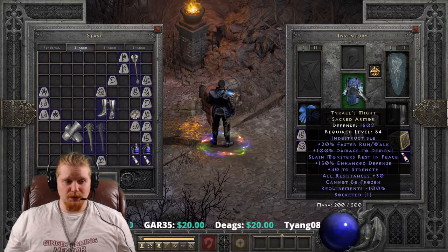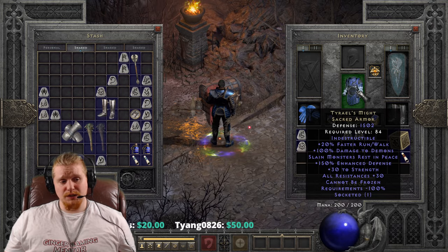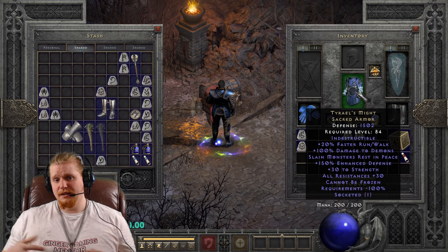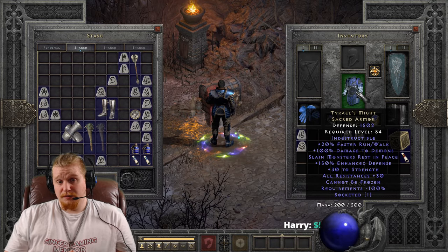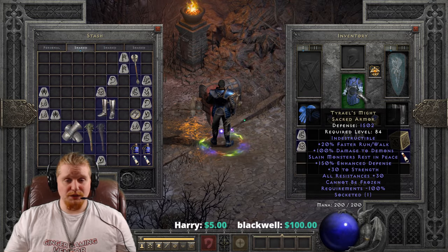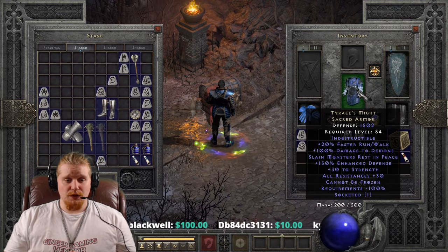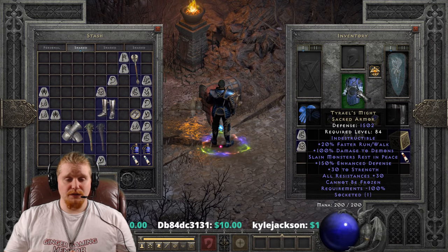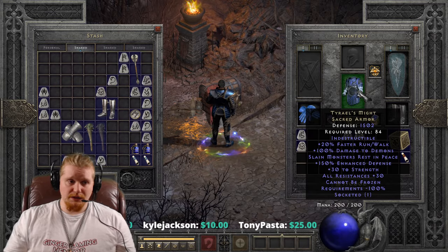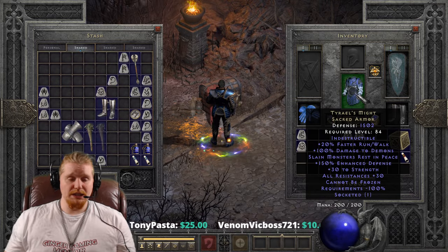You can also put this armor on a mercenary, and the mercenary can benefit from Cannot Be Frozen, All Resistances, Slain Monsters Rest in Peace, and so on. The plus 30 strength can actually give the mercenary enough strength to equip certain items — say you've created an Insight Colossus Voulge which requires 200 strength and you don't have enough for your merc to wear it. 30 bonus strength is a pretty decent amount. I also forgot to mention that the 30 strength and 30 resistances do vary by 10 points each — so 20 to 30 on strength and 20 to 30 on All Resistances. It's not a big variance, but honestly you're probably only going to find one of these since it's such a rare item.